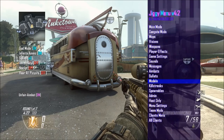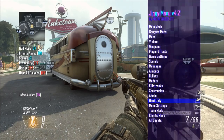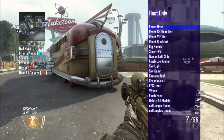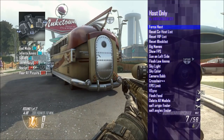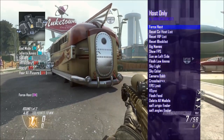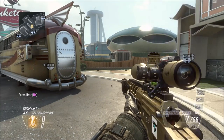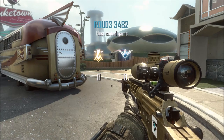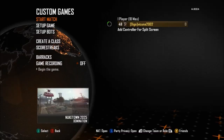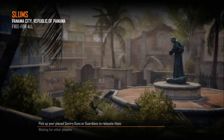To use the mod menu online, pull up the mod menu and go to where it says Host Only. Hit A on it and it's going to say Force Host — go ahead and activate that. Once you see 'Force Host On' in the bottom left, exit out of your mod menu and end the game. Once you're out of the game, search for a game online in whatever mode you want to use the mod menu in. Note it may take a long time to find a game.